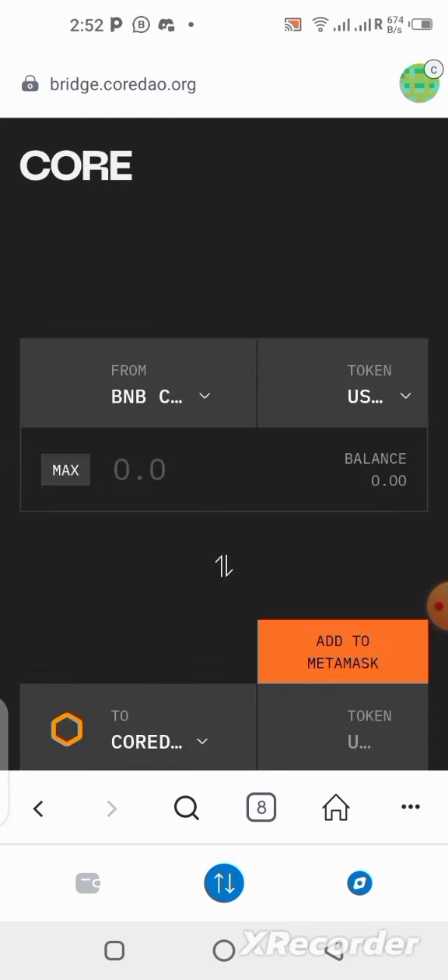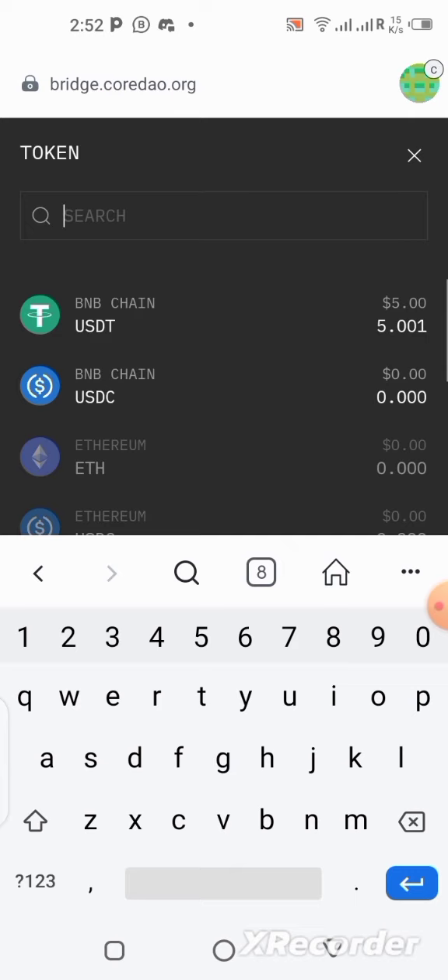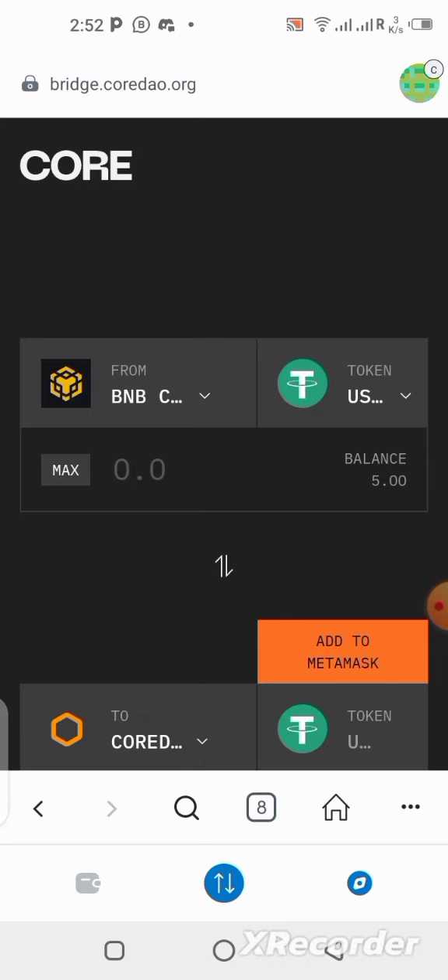Here we are. In order for this to work, you will need to have some BNB in your wallet. First, let me change the token to USDT — you need to have some USDT in your wallet on the Binance blockchain, because we are going to be bridging from the Binance blockchain down to the Core DAO blockchain. The USDT I have is BEP20, which is the Binance USDT — not TRC20.